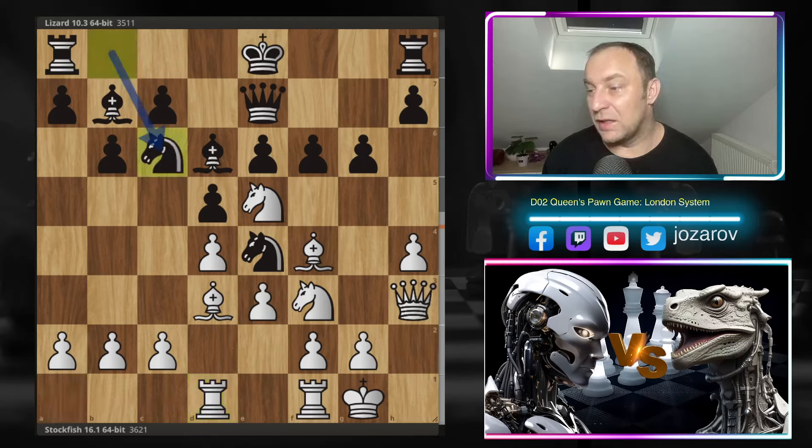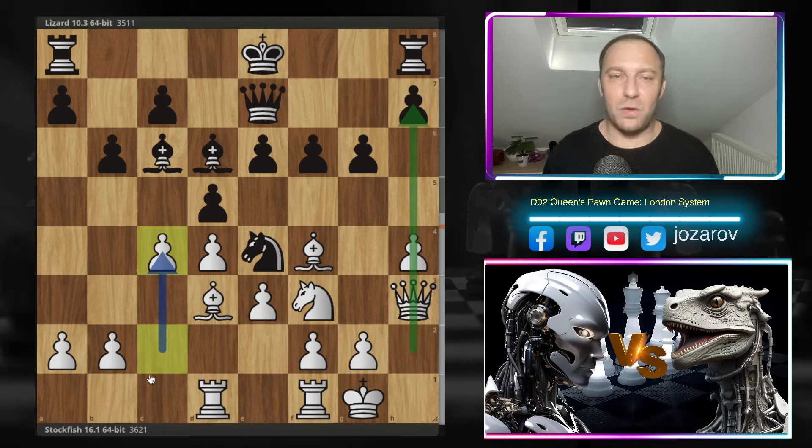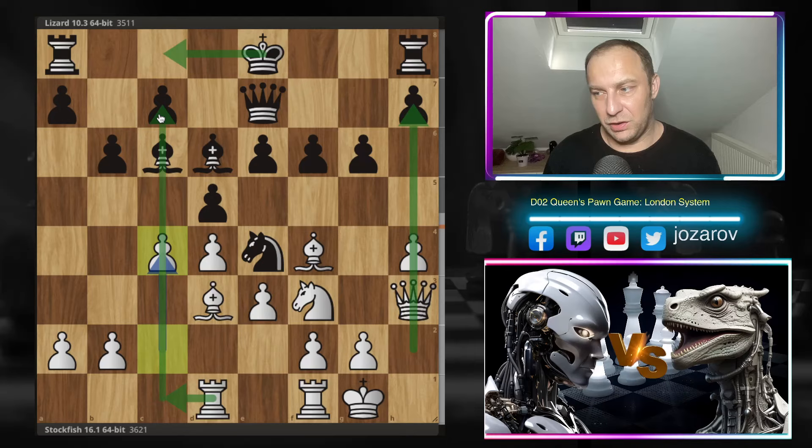That's why after rook to d1, Lizard didn't take the knight but played knight to c6. Now knight takes c6, bishop takes c6, and c4 — a beautiful move by Stockfish. Stockfish changes the direction of the attack: after launching the kingside flank attack, now also a queenside attack. Stockfish knows Lizard could castle queenside, so it tries to open the c-file and put pressure, provoking weaknesses in front of Black's king.